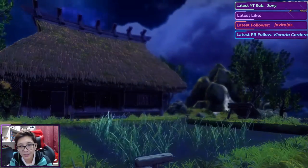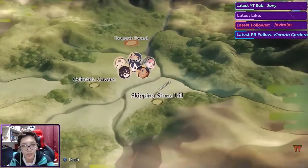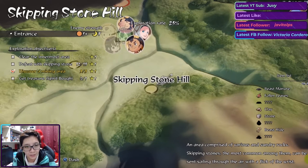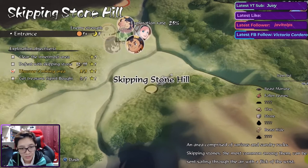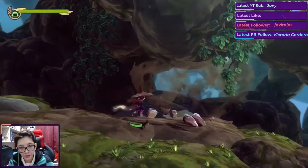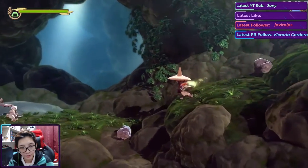We now have plus two strength and plus four fullness natural healing from dinner. Let's rest until morning so we can go back to Skipping Stone Hill. We still need to clear the innermost area and defeat three more enemies using the skipping stone tactic. The Spirit Bow is behind the large boulder we were having difficulty breaking — maybe this time we can make it work.